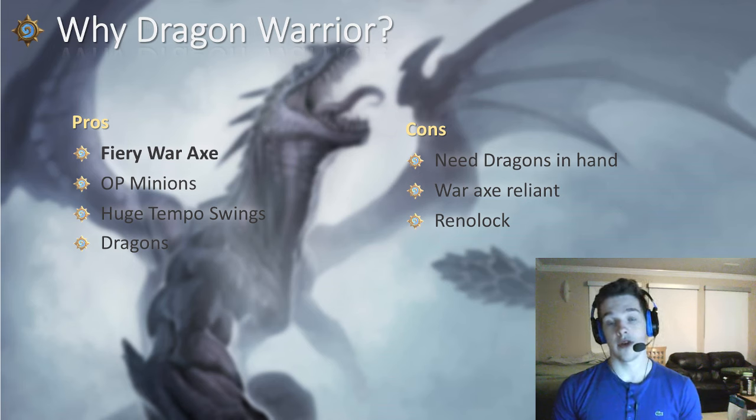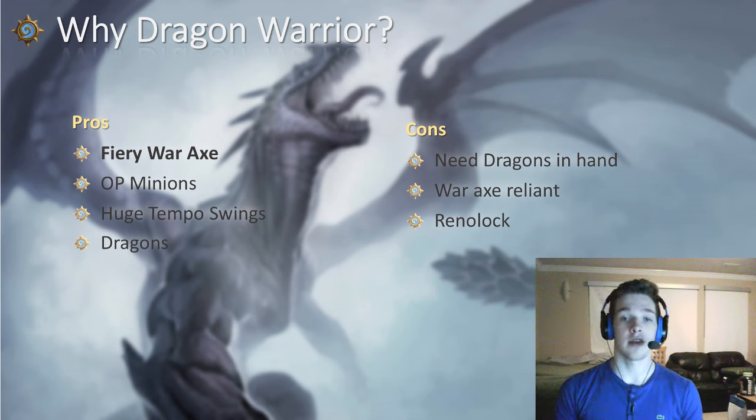Why Dragon Warrior? Fiery War Axe is just a very strong card — helps you assert dominance early, and it's really why Warrior shines right now, basically overpowered. Then again, overpowered minions: stuff like Alex Rose's Champion and Blackwing Corruptor, just very very strong cards. Then huge tempo swings — stuff like Blood to Ichor or Execute to remove a card like Ragnaros. It's just a huge tempo swing.